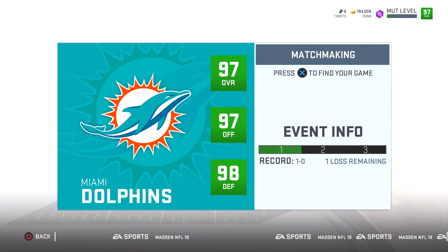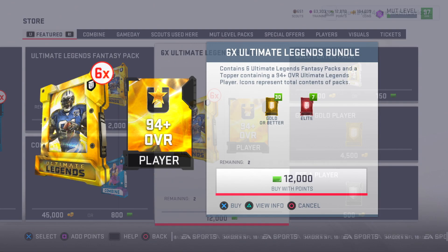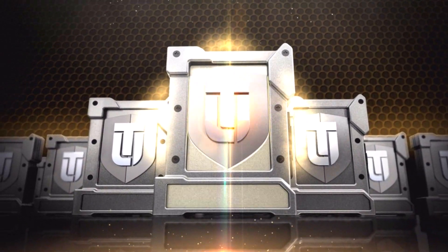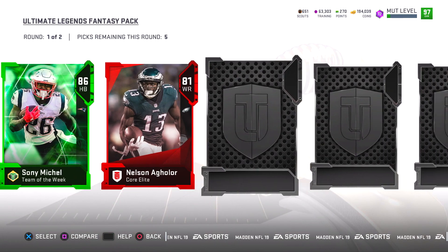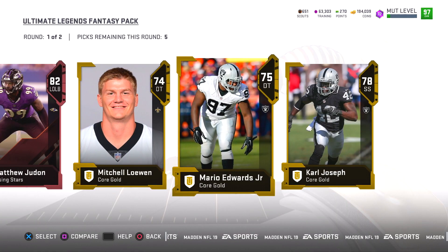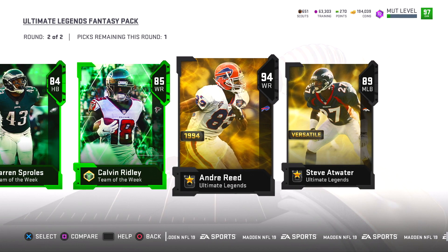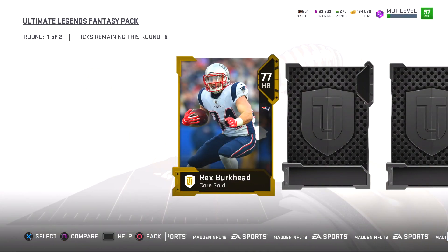Back in the main menu, I was itching to open more packs, so I bought the Ultimate Legend Bundle — six ultimate legend packs and a bundle topper with a 94-plus guaranteed inside. In the next episode we'll be in the divisional round. Help me figure out who should be at quarterback: keep DeShaun Watson, try Marcus Mariota, wait for new cards, or bring back Patrick Mahomes? It was terrible that we only had him for one episode — let me know in the comments.